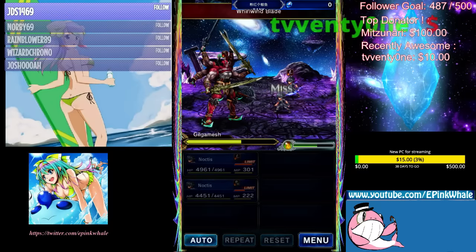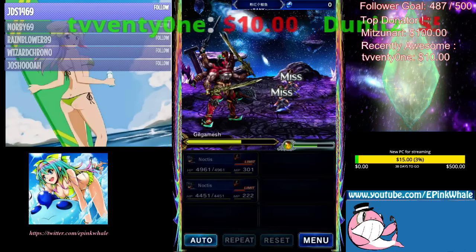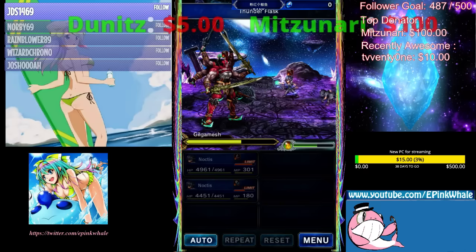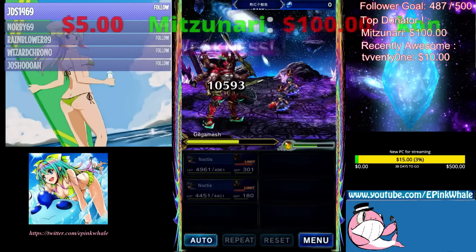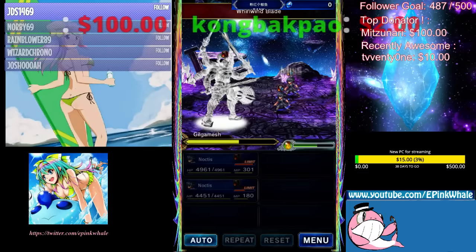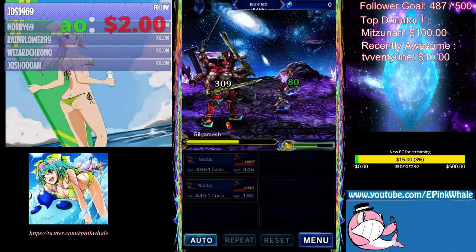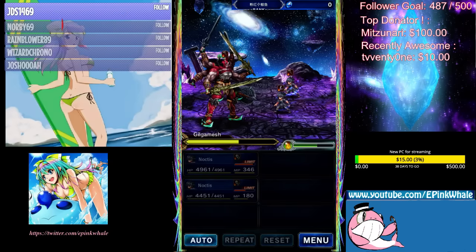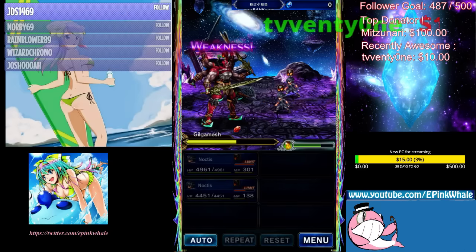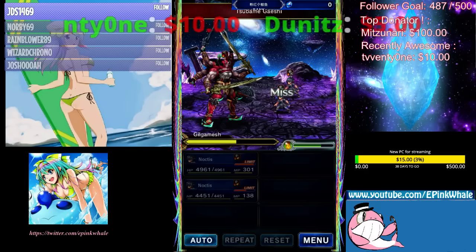The next threshold fall is at 50%, we're reaching that soon. There are a number of ways to do Gilgamesh — you could do a 1-turn kill if you have the TMs and stuff.